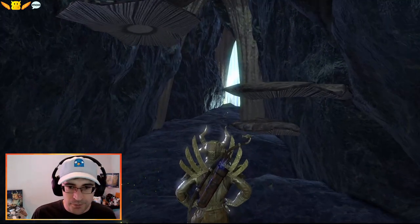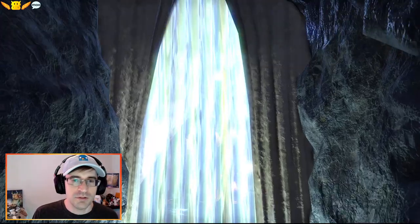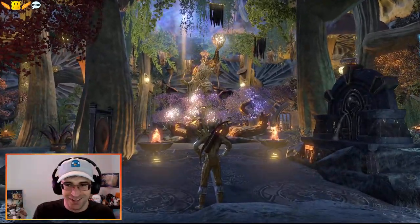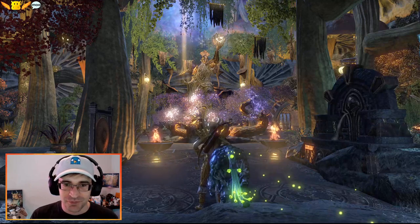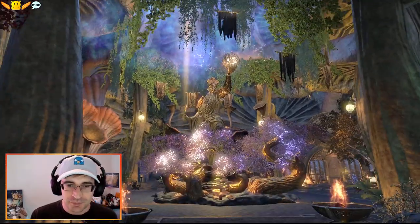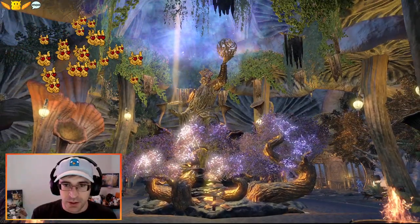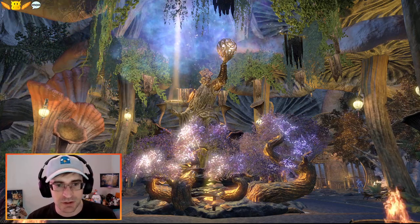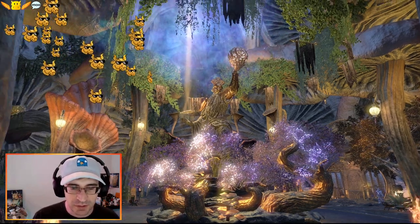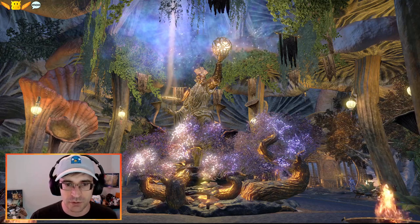Tribunal - that would be Sotha Sil, that would be Amalexia, and it would be Vivec. I love this wall using the decorative sky shards. Going through the veil here, and it opens up right into Sotha Sil - front and center - with the decoy Elder Scroll. They've done an amazing job lighting this up. You can see a lot of other elements representative of the Tribunal. A lot of things from Vardenfell in particular, like the giant mushrooms.